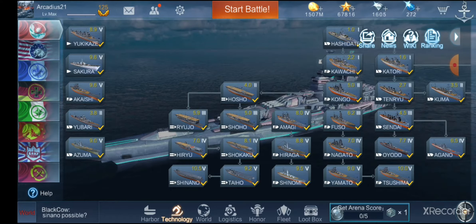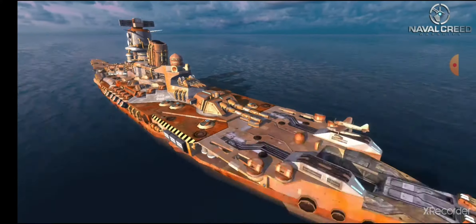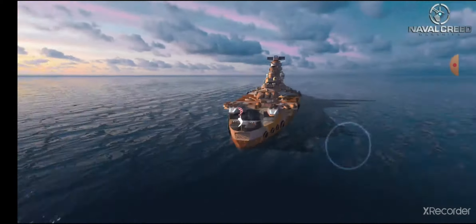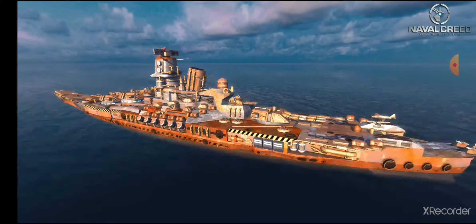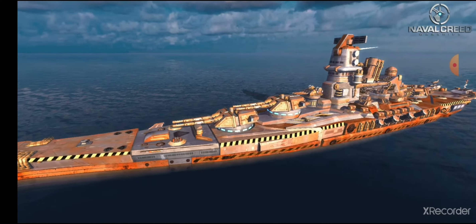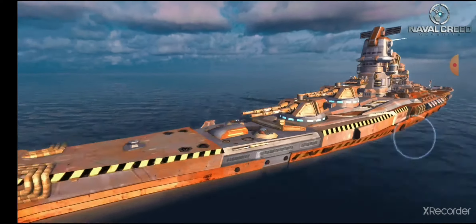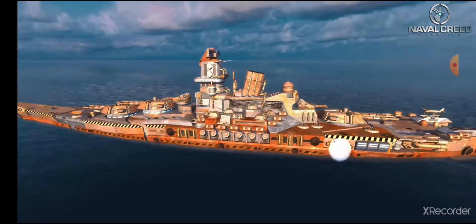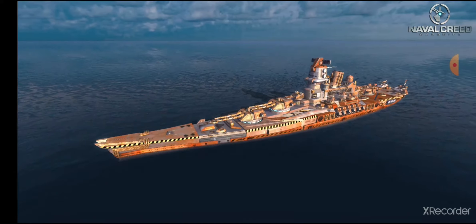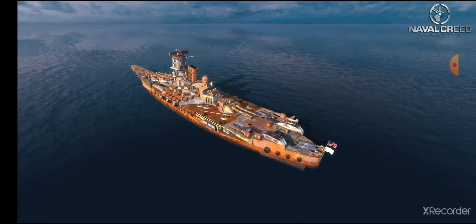The same thing goes for the Super Yamato camo. This is a prism ship camo on a tech tree ship. It just turned the ship with the largest guns in the game into a free XP grinding ship, which is amazing because I really like this ship. And for 1,500 prisms, it's actually the cheapest camo shipping kit.